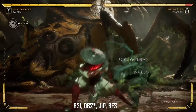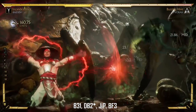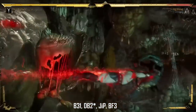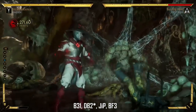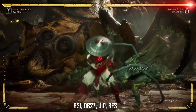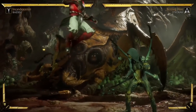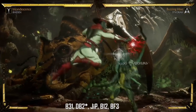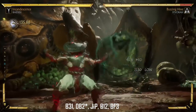So this is the first combo — it's the back 3-1 as you see, down back 2, amplify that, jump punch, back 4-3. You do not have to jump punch, you can jump kick if you want, you'll get a little bit more damage. This is the bread and butter, this is what you want to go to for the most optimal damage.